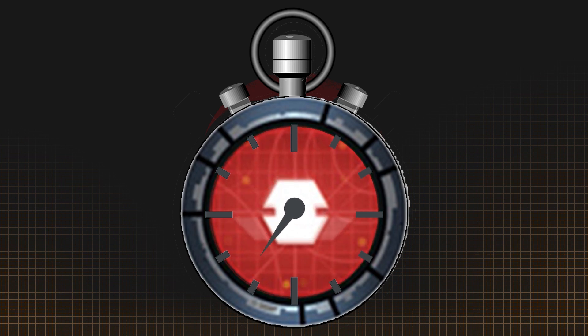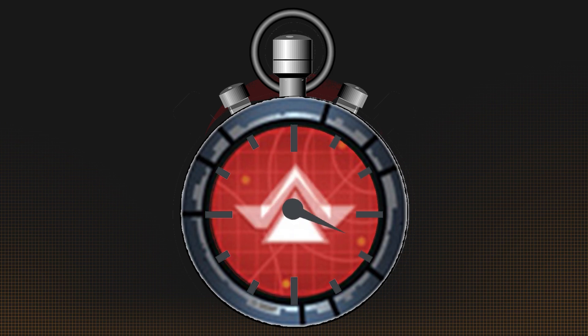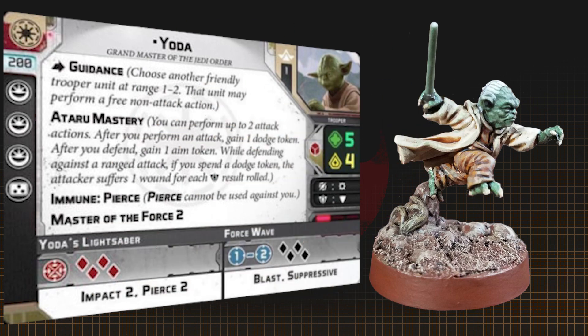This is Two Minute Unit, where we take a unit from Star Wars Legion and tell you everything you need to know about it — from strategies to tips and tricks — in under two minutes. This time we're looking at the Yoda, Grandmaster of the Jedi Order Commander Unit.